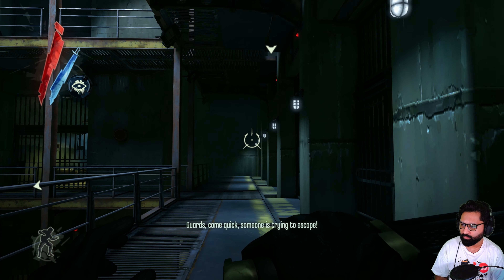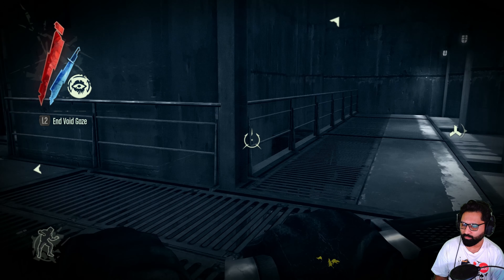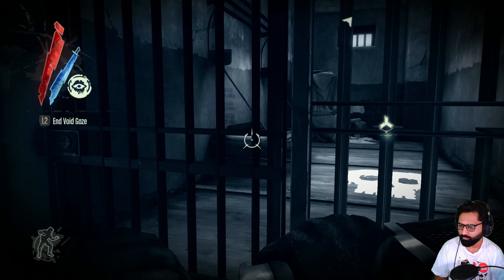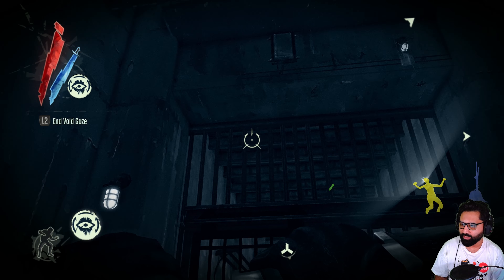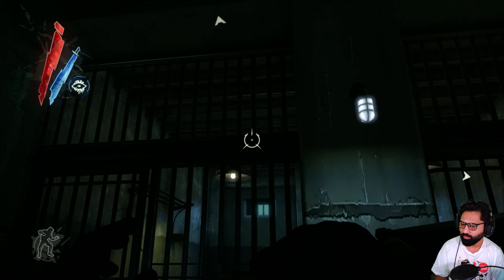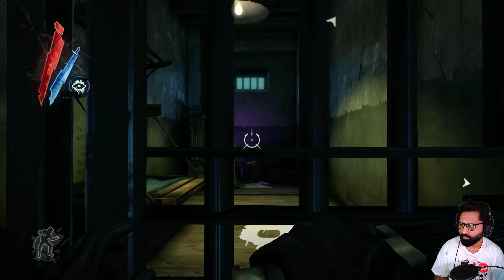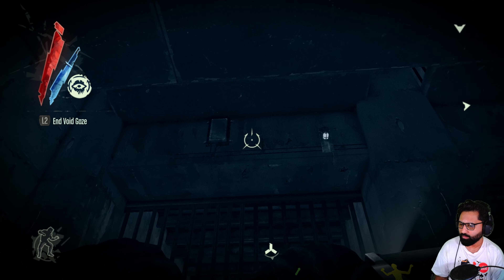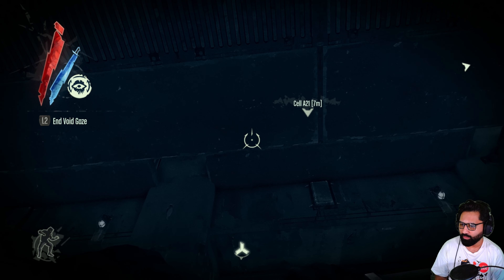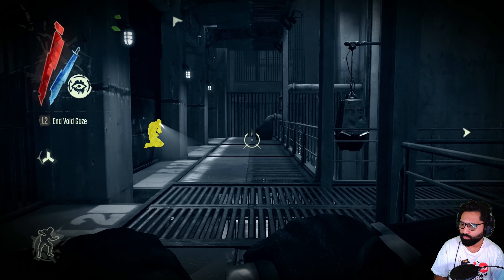'Come quick, someone is trying to escape!' Gotta get out of here — too bad your cell isn't opening. Corrupted charm. Okay, so we need to open all of these cells I guess. How do I open — how do I know which cell is this? There's no numbering outside. Okay, so this is A21, there should be B21 and B22.